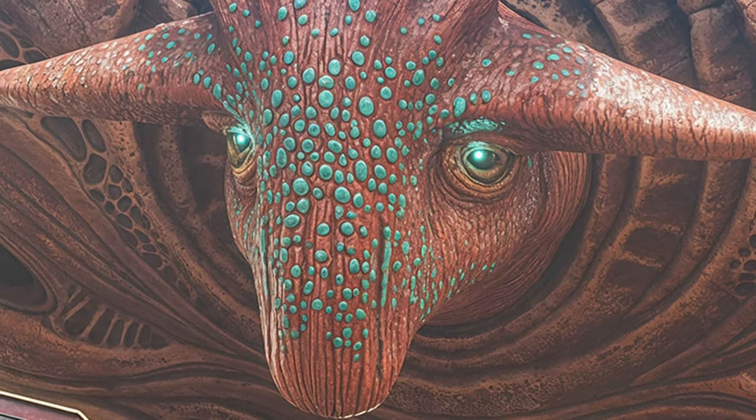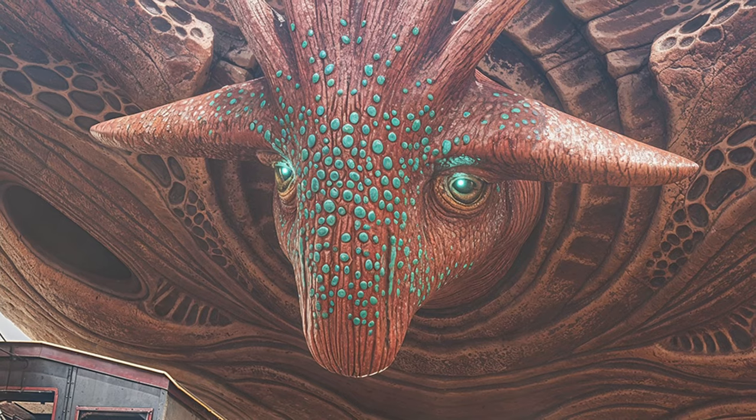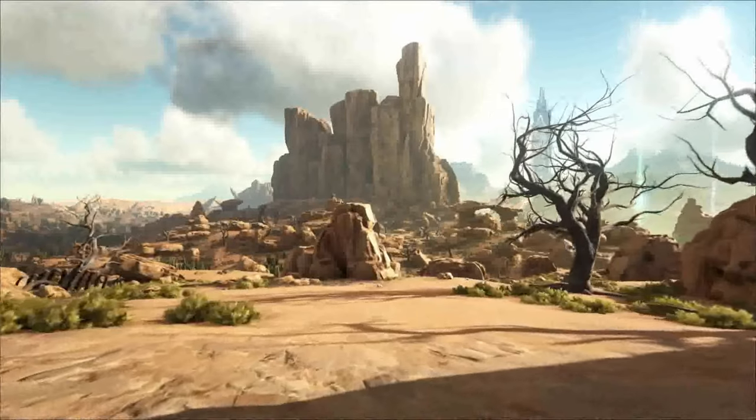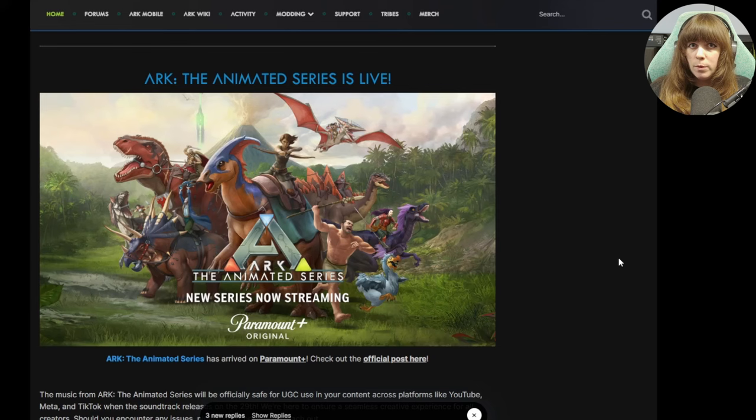Hello everybody, my name's Karan Fire and welcome to this week's Community Crunch, which is exciting. I've got exciting news for you today: Scorched Earth coming out earlier than we think, really cool new shots of the Oasisaur and the brand new pack, even a shot of the Faso, new sneaky drops on Steam and some words about the Ark animated series. So let's get straight into it.